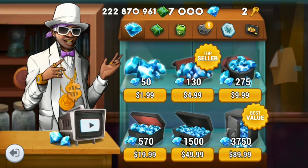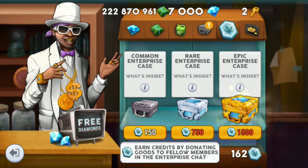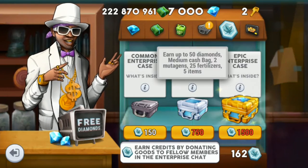What do you do with the credits? When you go to the pawn shop you will see an enterprise category on top that will show you the type of case you can achieve when you collect enterprise tokens and trade them in. The epic enterprise case will cost you the most at 1500 enterprise credits, but in return you will get 100 diamonds, a large cash bag, three mutagens, 50 fertilizers, and ten random items.